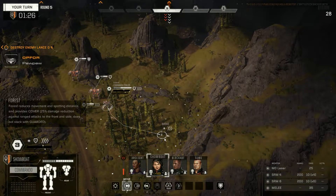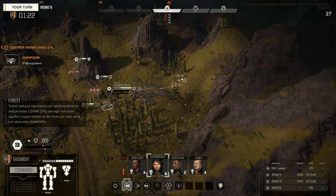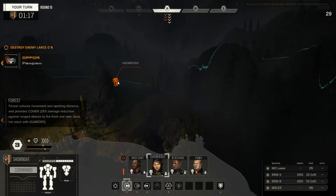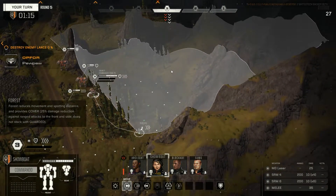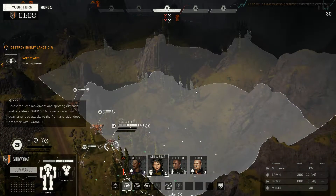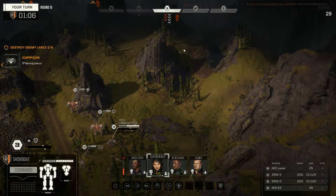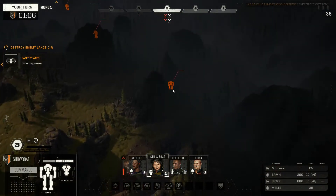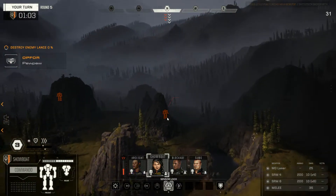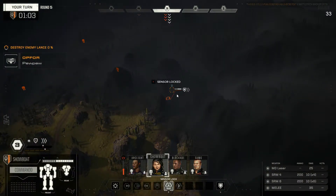What we'll do is we'll probably go with Showboat first. We probably want to get as much evasion as we can while still locking, and make it pretty hard for him to get that Urban forward. In you go Showboat — lock this guy. He's gonna be braced, but that's okay, just ram some rounds into him.